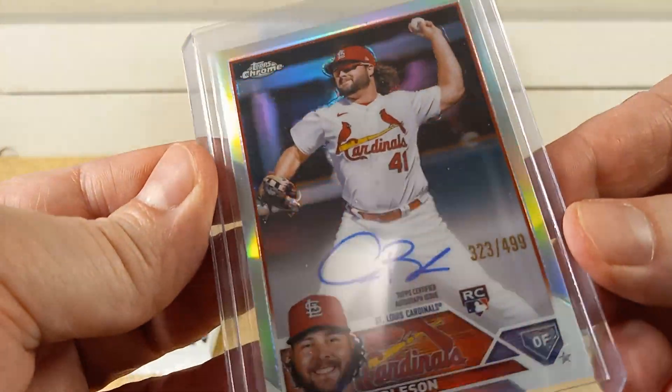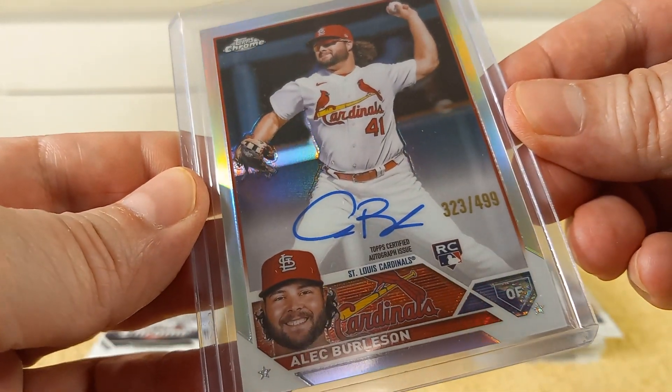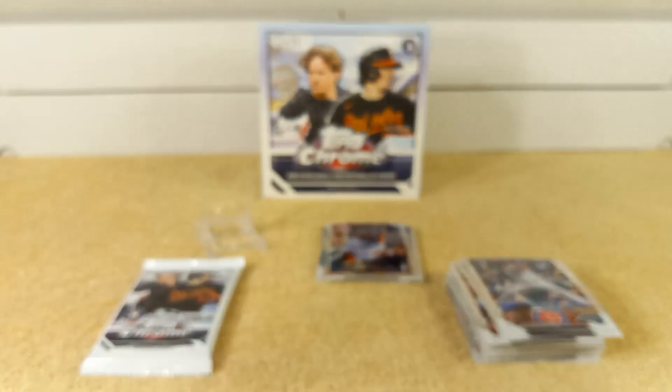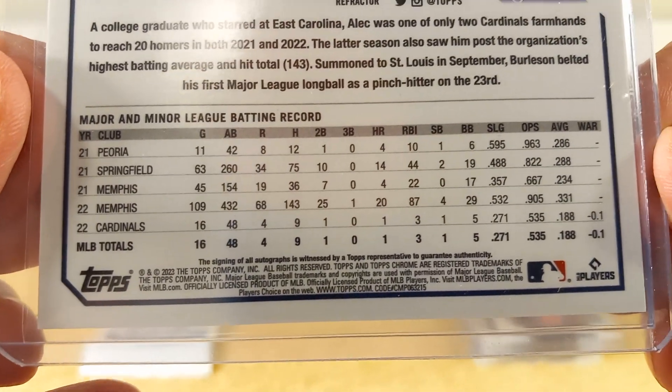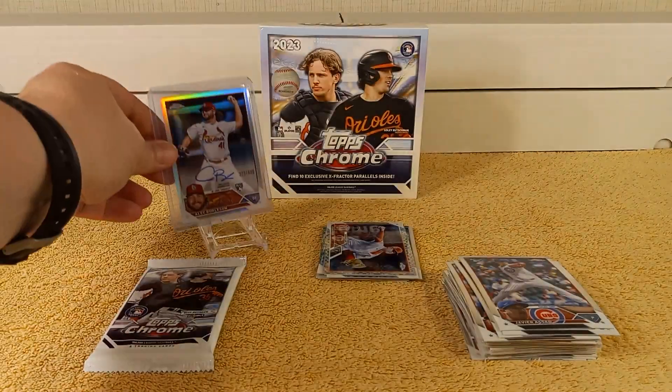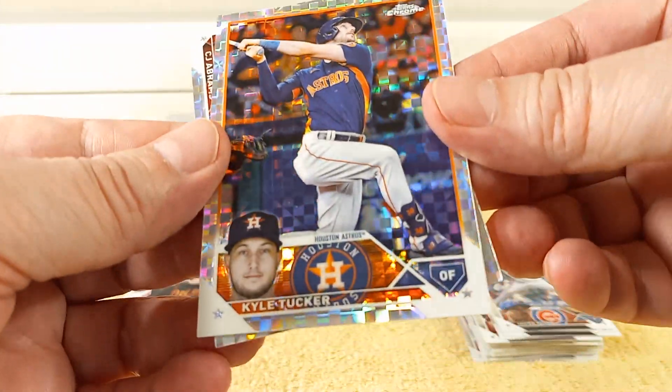There he is — nice crisp blue autograph. 323 out of 499. There's his stats. I don't know what he's been up to this year but we'll definitely have to look him up. All right, X-Fractor cards — two of them — Kyle Tucker and CJ Abrams.